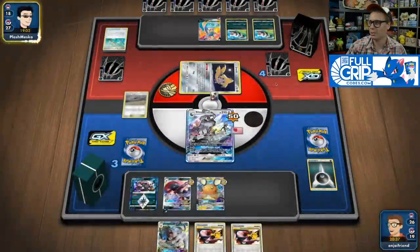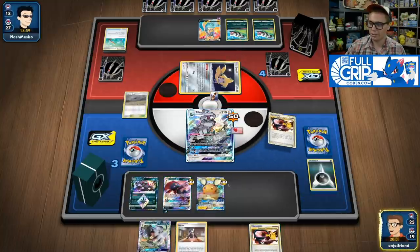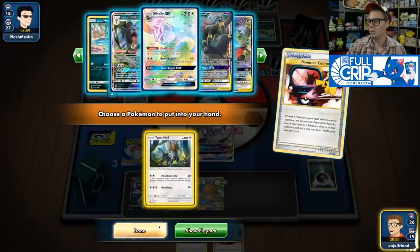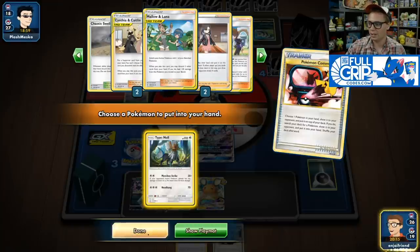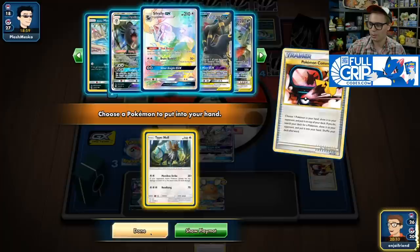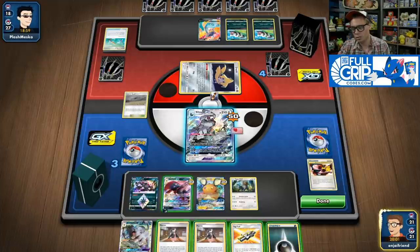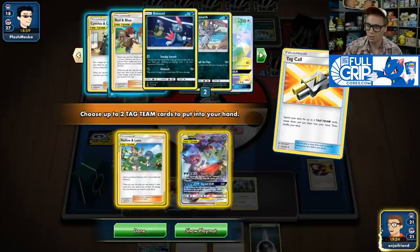Umbreon and Darkrai with Vitality Band would be very good to finish this game. Those Zigzagoons are putting in a ton of work, getting my opponent the knockout on Hoopa. This turn I just want to establish another Sneasel. I don't have Weavile in the deck, meaning I cannot Red and Blue. So I'll establish another Type Null since I can Red and Blue a Type Null. Mallow and Lana also looks strong. I'll Pokemon Communicate to thin the hand, grab the Type Null again, and then Disc Reload first to see if there's a better option than Marnie.